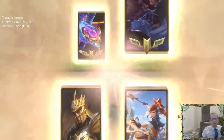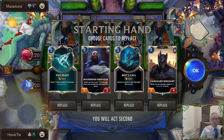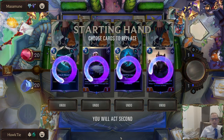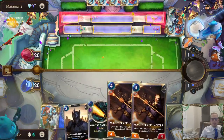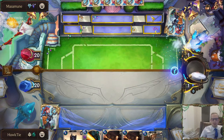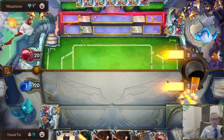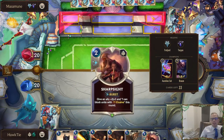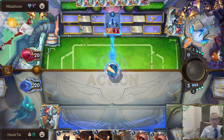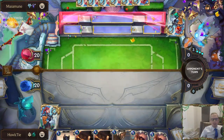Okay, Braum/Aurelion Soul. Against a Braum/Aurelion Soul we're going to want to have big effects. I could see keeping the Vanguard Sergeant but I want the six-mana spells to be able to lead off with. This is going to be a Targon's Peak deck.